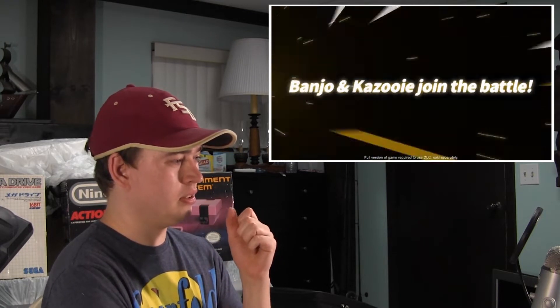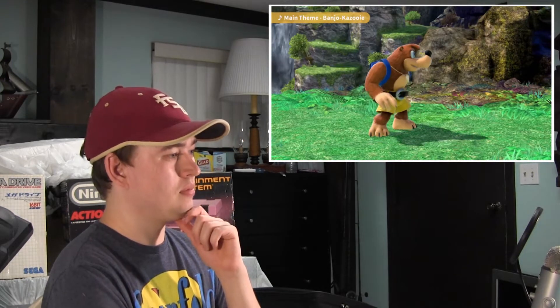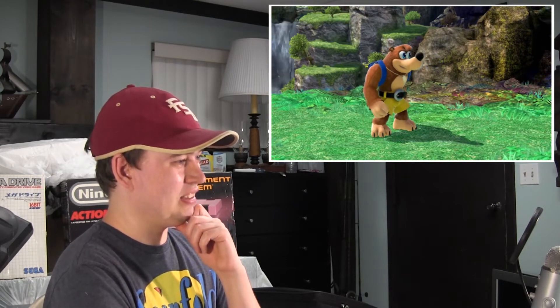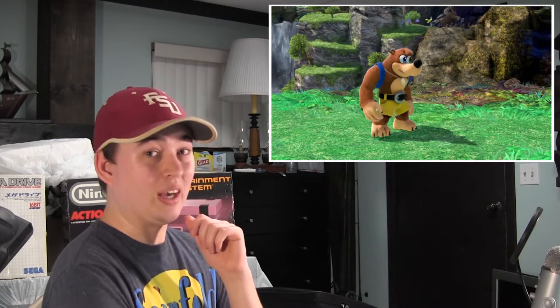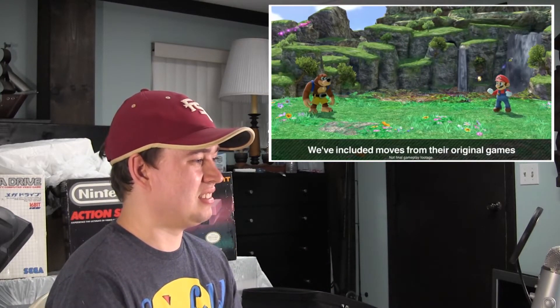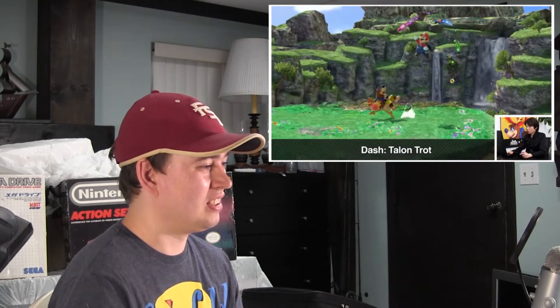That's part of Challenger Pack 3. Banjo and Kazooie join the battle! This is Banjo and Kazooie in Super Smash Bros. Ultimate — there's Kazooie. We're using a special ROM today, so the camera is a bit different from the production version. Look at that bear. We've included lots of actions Banjo and Kazooie use in their original game. Jinjos are just flying around!